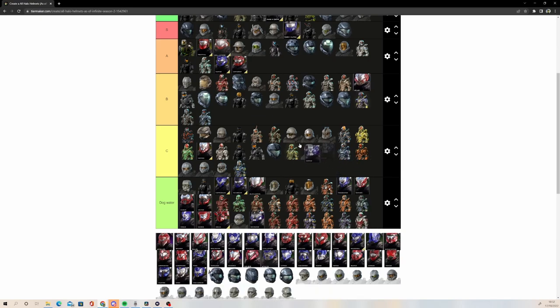Shinobi — I think Shinobi was decent. This kind of felt like Halo 5's version of Hayabusa, and I'm going to stick that in B tier — low B tier, but higher than some of these Halo 4 ones. It's a decent helmet.